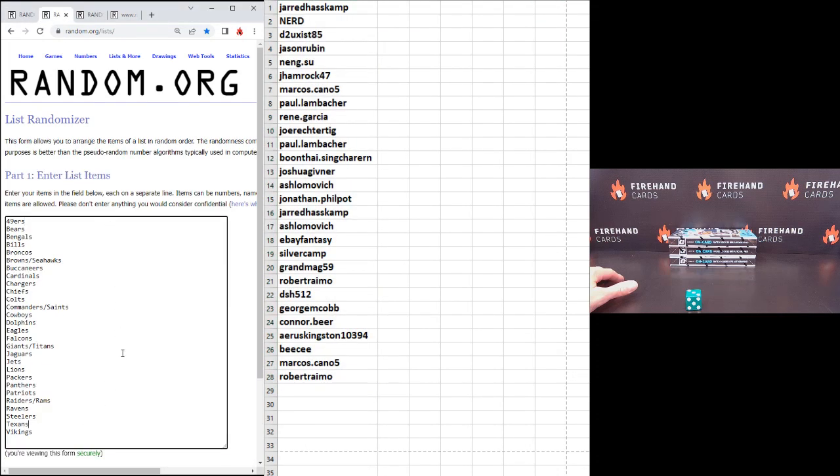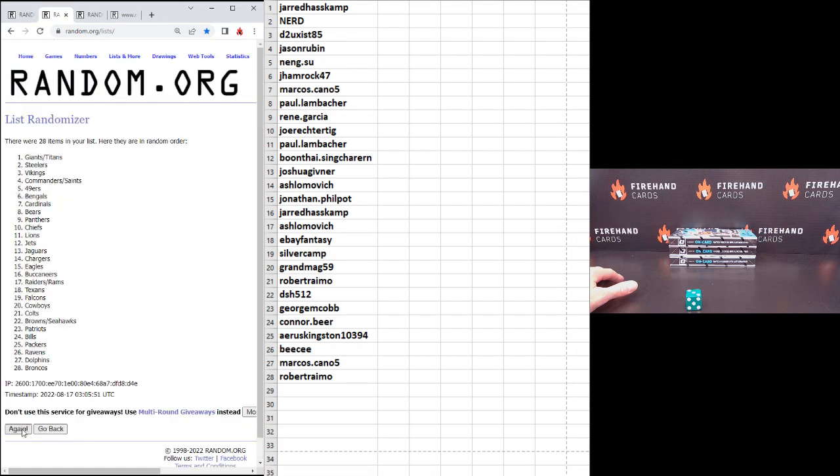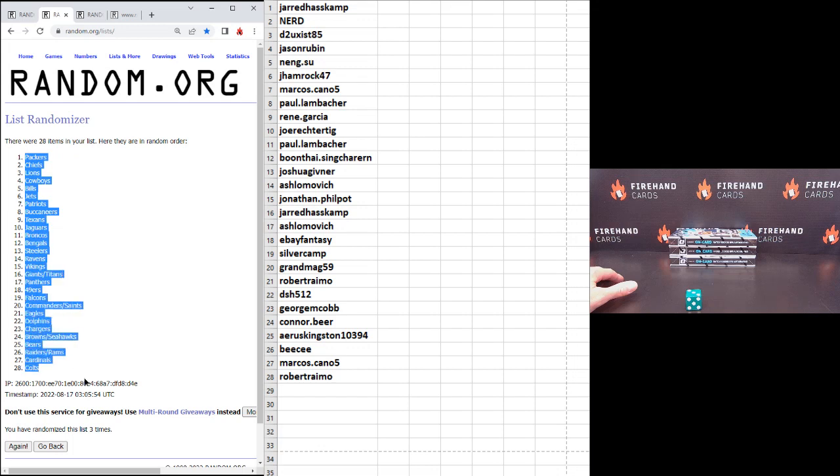Niners on top, Vikings on the bottom. One, two, third and final click. Cross your fingers and hold your breath. Packers number one, Colts number 28.